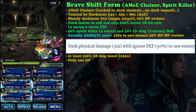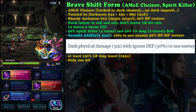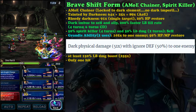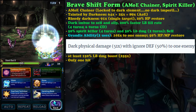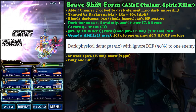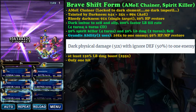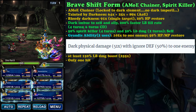Sure, the abilities on brave shift form have higher damage modifiers - Tainted by Darkness is 81 times and Bloody Darkness is 91 times damage - but without the plus six times change damage modifier, the normal form will likely be better. The only reason to use brave shift is if you fight spirit enemies, as this form has 100% spirit killer, and you can get an additional 50% in battle, for 150% total spirit killer.